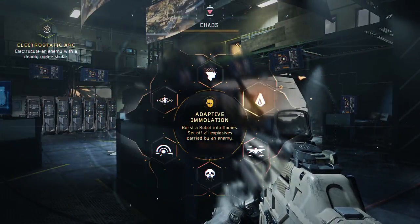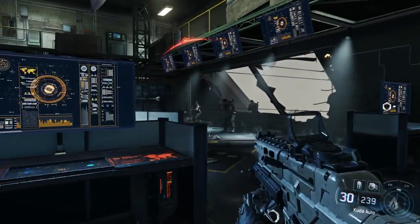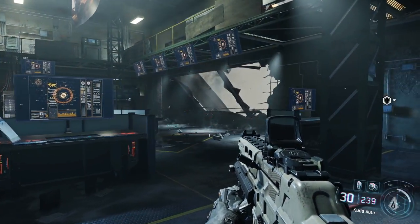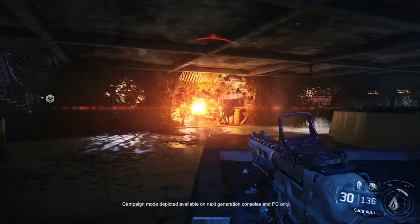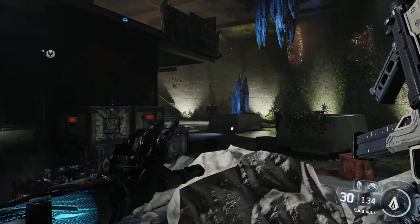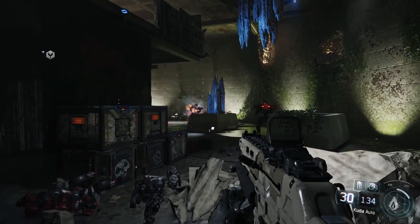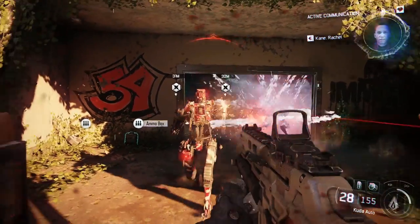If you're looking to attack at a distance, you can use the Immolation ability. Why spend through your own supply of explosives when you can use your enemy's explosives against them? Quickly disarm a grenade-wielding foe by igniting their carried explosives. As you can see, this works in destroying robots as well. You can take them down one by one, but the closer the enemies are to each other, the greater the impact.